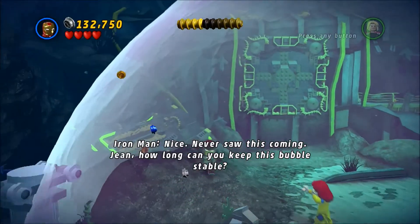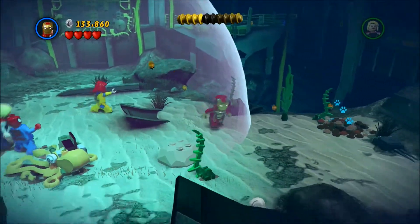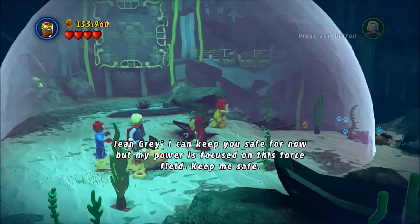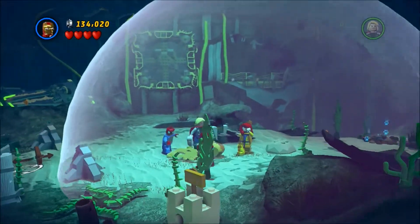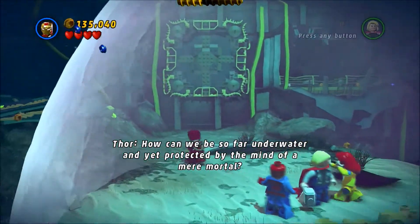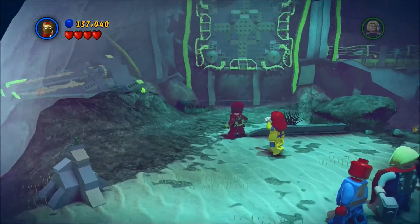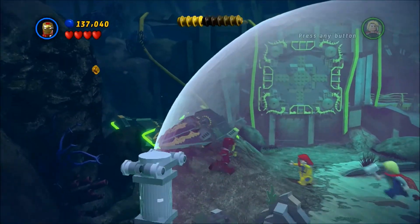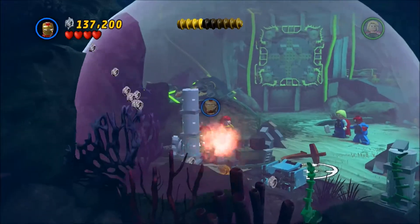All right guys, so welcome back. Gene, how long can you keep this bubble stable? I can keep you safe for now, but my power is focused on this force field. How can we be so far underwater and get protected by the minds of a mere mortal? So it looks like we're underwater. Luckily Gene couldn't separate the water so we don't drown.